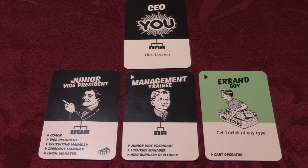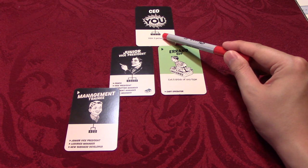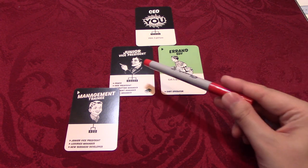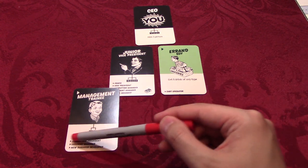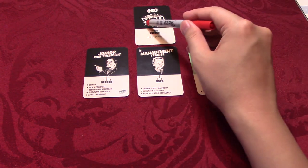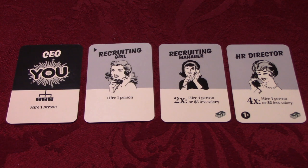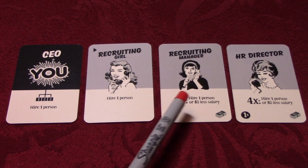At the beginning of each turn, players take their hand of workers and decide which ones they'll play under their CEO. A CEO has three slots under them, meaning they can play up to three workers. The order in which the workers are placed matters. Workers with the black background can only be placed under the CEO — they cannot work under another card, even if it's another black background worker. So the management trainee cannot go there; it would have to be under the CEO. There are four cards that allow a player to hire a new worker: the CEO, the recruiting girl, the recruiting manager, and the HR director.